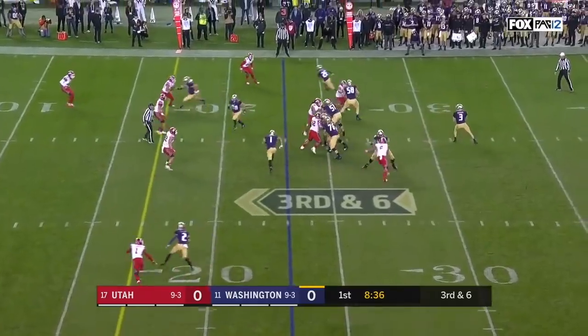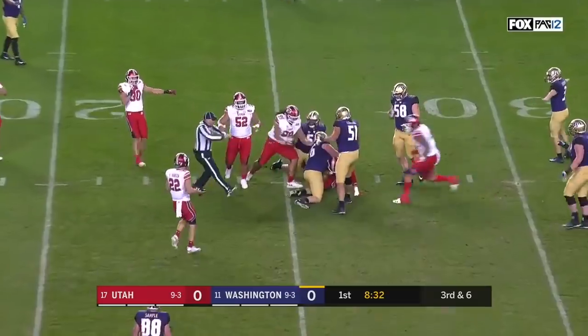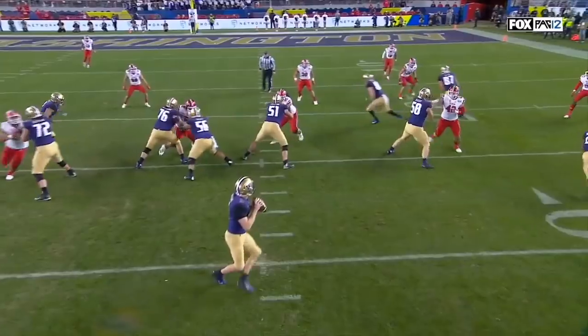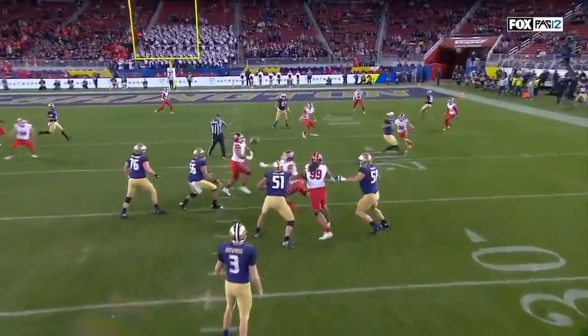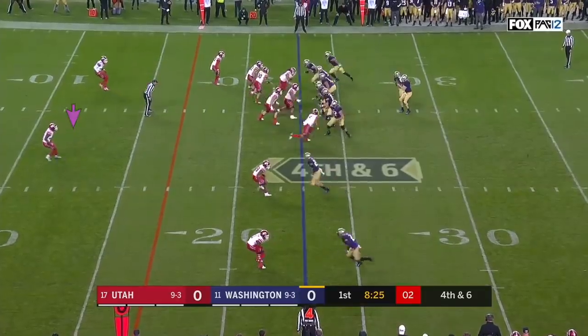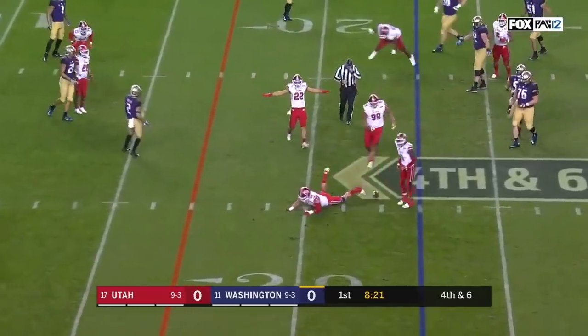Tight end to the left side of the formation crossing the field, knocked down and incomplete. Unable to get any penetration, but he's watching the eyes of Browning. They like to run the crossing routes and he just gets his hands up into the passing lanes. Browning steps into a slant — it's broken up and incomplete.